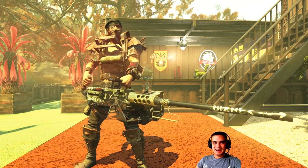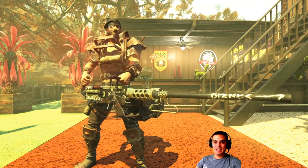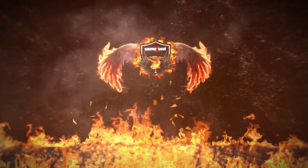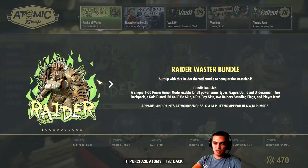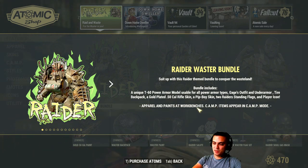What up Z-Clan and everybody else, how you doing? Welcome to my Fallout 76 before you buy Atom Shop video. So let's jump right into it. We're taking a look at the Raider Waster Bundle, which costs 1800 atoms and it's available until October the 1st, 2019.